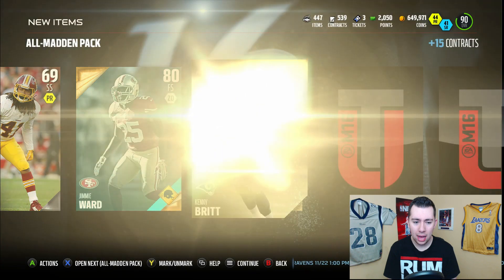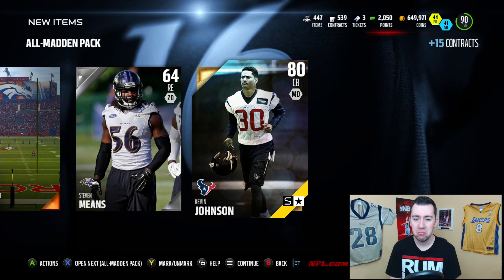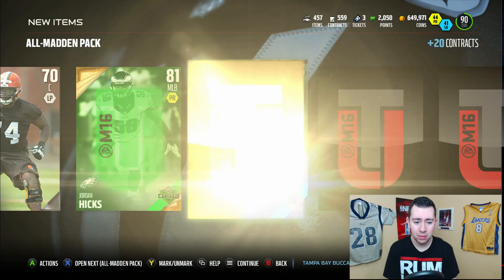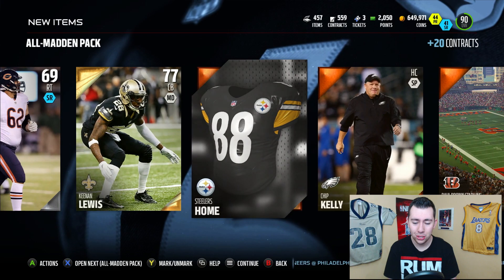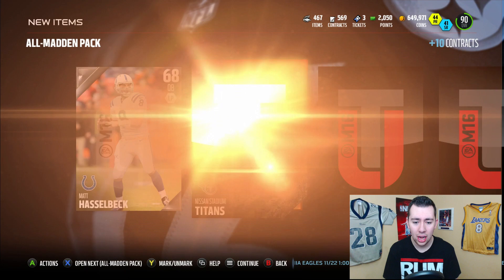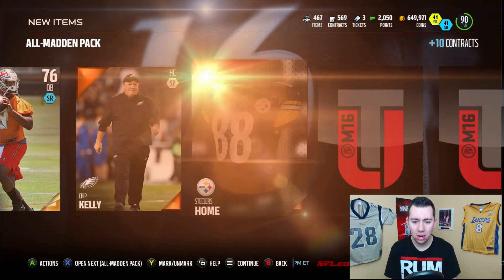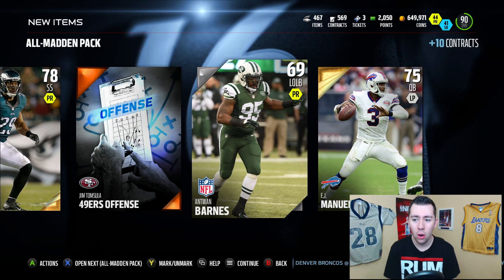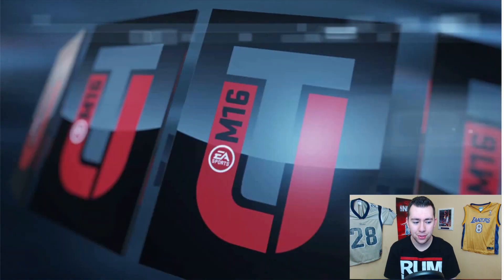Next pack — where's my legend? I want to pull a legend right here. Kevin Johnson — okay, maybe he could be a legend, I don't know. We're getting a lot of items in our binder, so we definitely gotta sell these cards, make some coins, and get ready for this Christmas promo — y'all already know that's my favorite promo. I hope that's when Free Safety Calvin Johnson comes out. Oh, David Carr — let's get it. I love David Carr. When Free Safety Calvin comes out, you already know — shut it down, I'm getting that card.